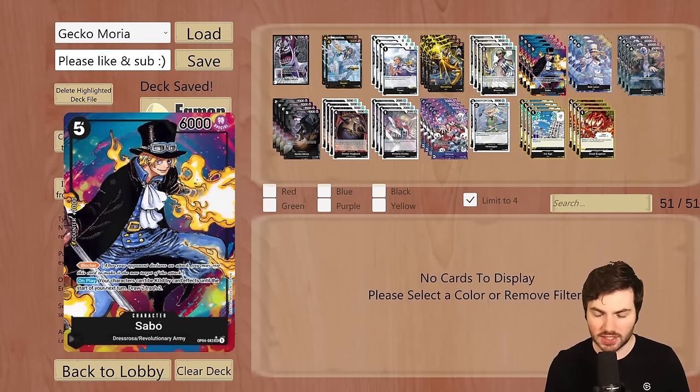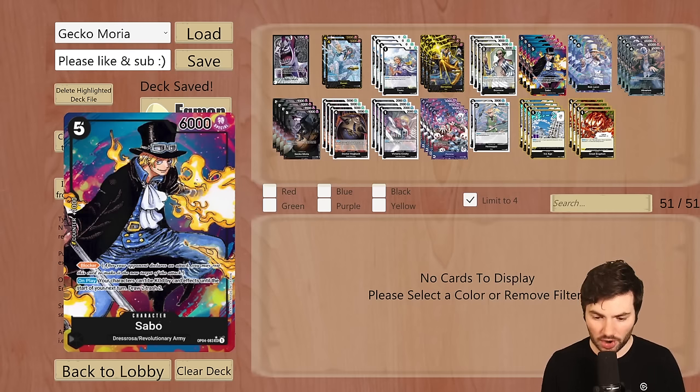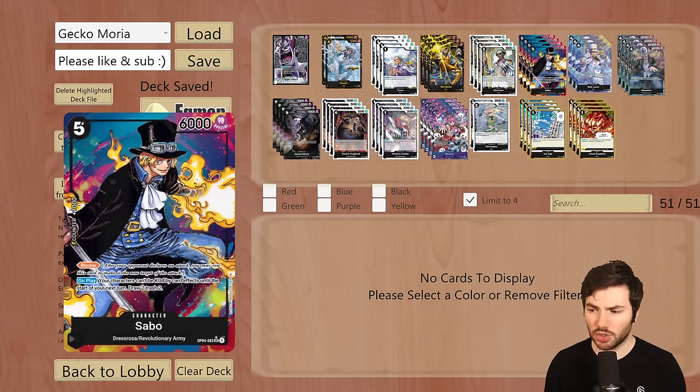We're running Sabo, which is a five cost, 6,000 power blocker. On play, your characters cannot be KO'd by card effects until the start of your next turn, then draw two, trash two. There's a lot of synergy with trashing cards — you dig further into the deck and put cards you want to recur into the trash. If you're going against decks like Gekko Moria or anything with KO potential, you turn that off for an entire turn cycle, which is very strong.